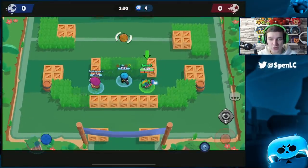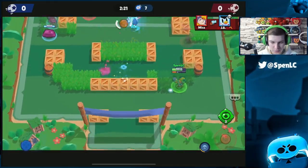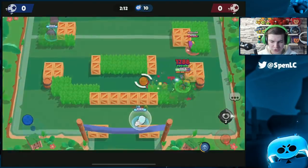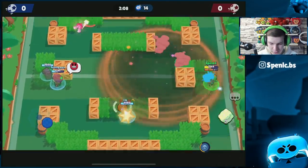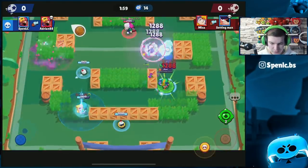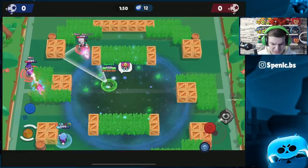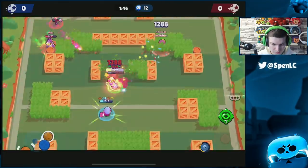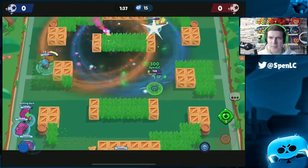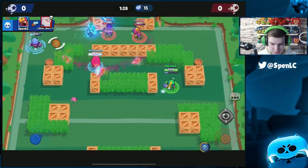The next brawler and really good counter to Byron is Sandy. Sandy in the open isn't going to be great against him, but once you get Sandy's super out — and with the recent buff you'll be getting a lot of supers — you can push him all the way back. Byron doesn't do well up close; if a brawler gets right in his face, he doesn't have the DPS to take them down immediately. Two Sandy supers basically pushes Byron back into spawn.